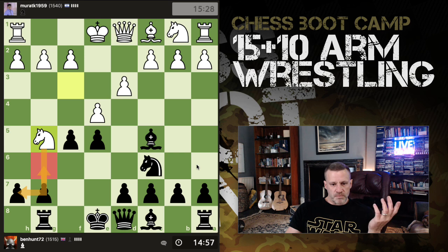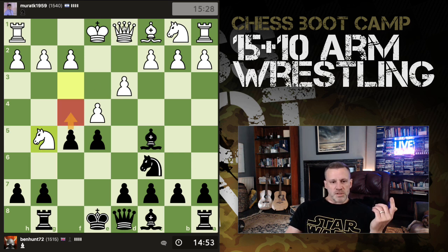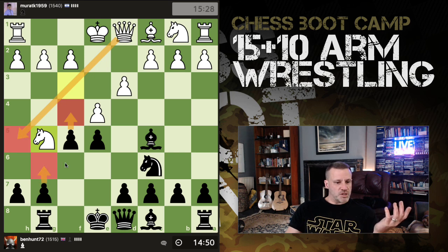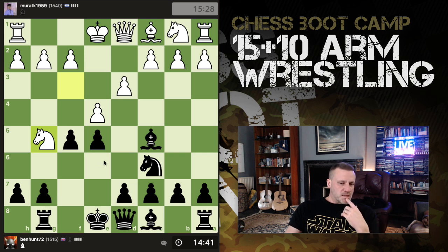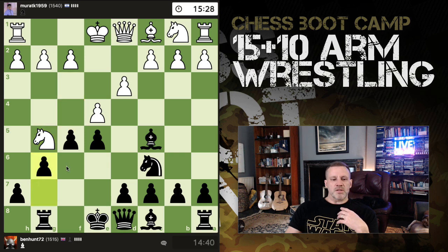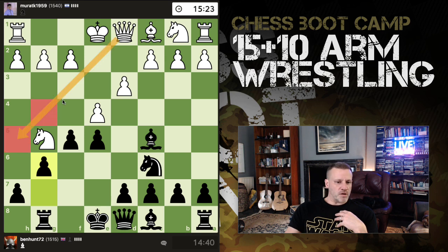I do have g6 — g6 stops the queen coming in but hangs the up-pawn. If I do this the queen can come in anyway with check, then g6, queen takes here, knight in. This is a line I haven't really studied very much. I think stopping the queen coming in is what's critical here — now she can't go to h5, can't go to g4.